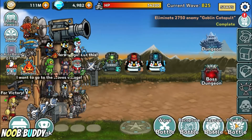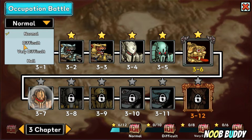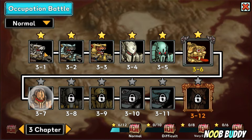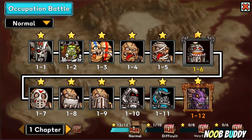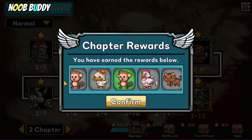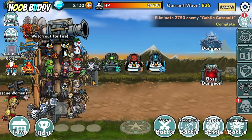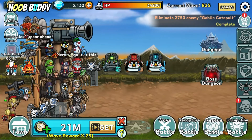The last battle type is occupation battle, divided into four difficulties: normal, difficult, very difficult, and hell — and each difficulty has 20 chapters. Each chapter has around 12 bosses to defeat. Every 12 bosses you defeat, you can get a chest. For example, opening chapter 2 chest at normal difficulty gives you a pet and also gems — so this is another way to get pets instead of buying them with diamonds.